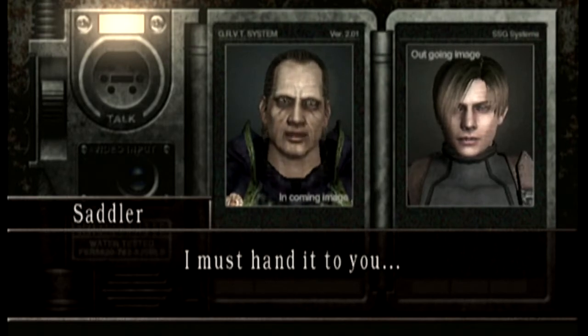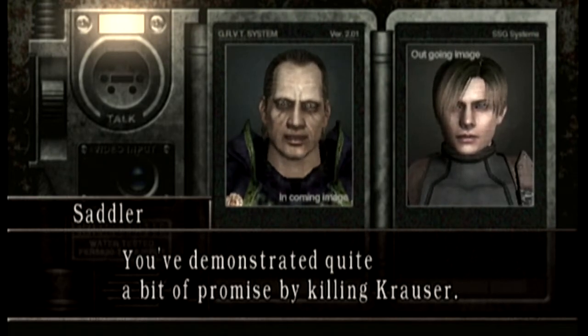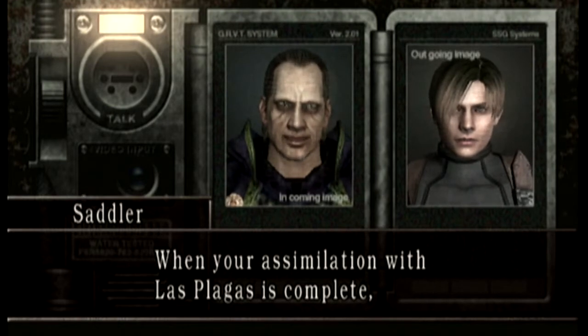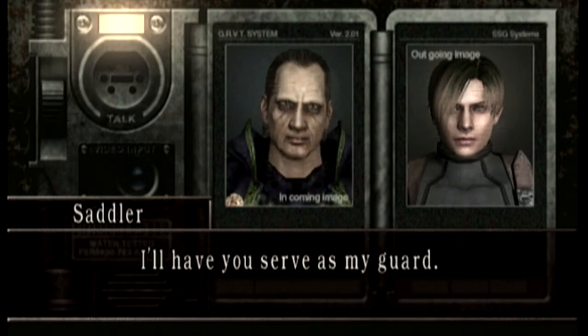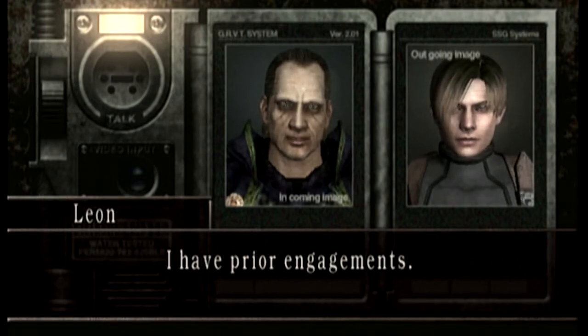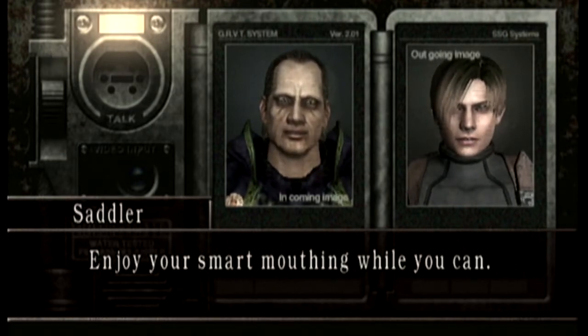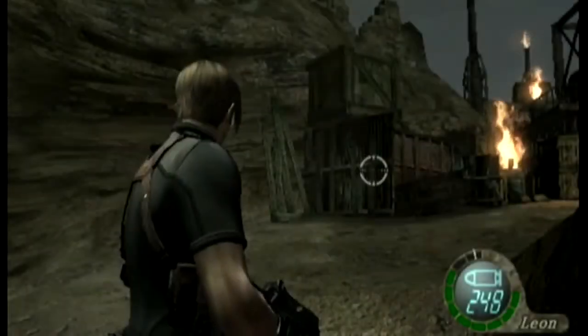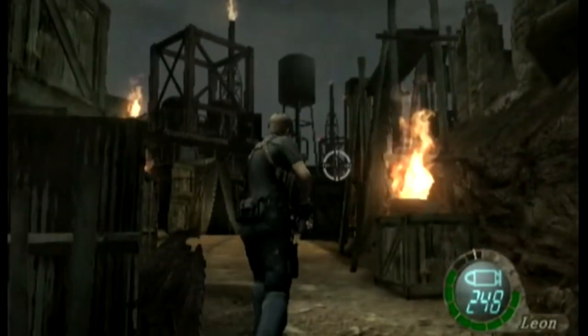Oh did I touch a nerve. You demonstrated quite a bit of promise by killing Krauser with your pathetic pocket knife. Therefore your insanity is what I need as my guard. Unfortunately I'm going to have to decline your generous offer, I have prior engagements. Then again he tries asking Hunnigan's number later - we're not going to see Hunnigan until the end of the game.